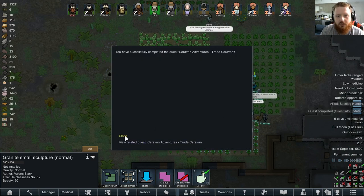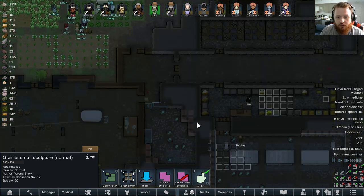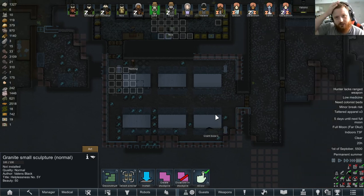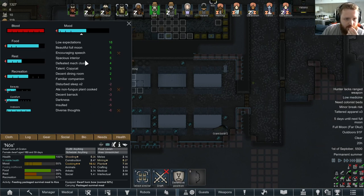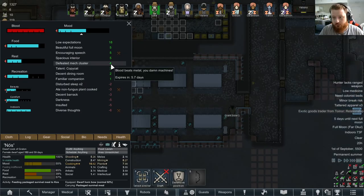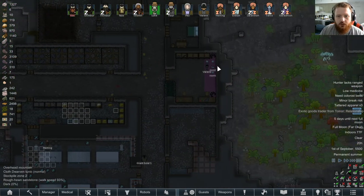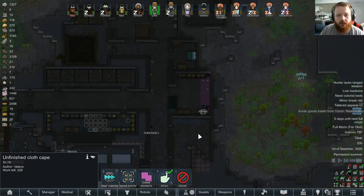We have successfully completed the Caravan Adventures trade caravans quest. We are now friends - alright, cool. We defeated the mech cluster, so that's helpful. We have another merchant coming by. We're starting to pump out a few more things here - he's working on a cloth cape, which'll help a lot.